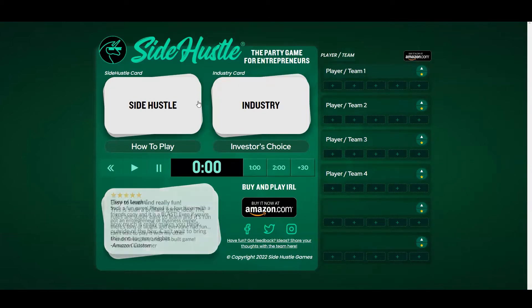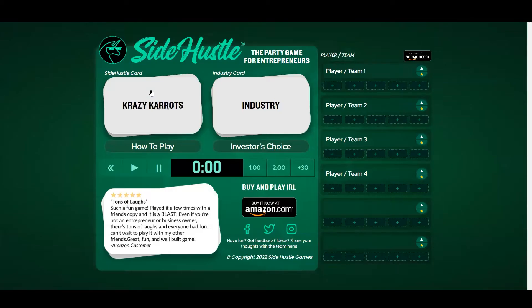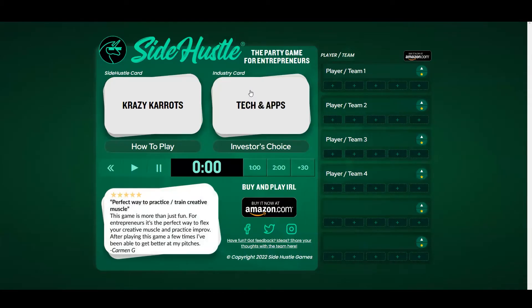First, we pull out or click a Side Hustle card to give the name of the business. It could be anything from Titan Turn, Point Hack to Crazy Carrots. Then you roll or click up an industry category like tech and apps, food and beverage, or sports and outdoors.